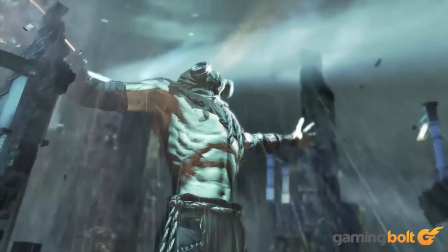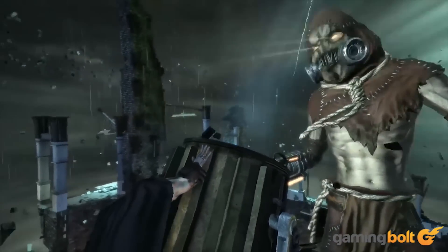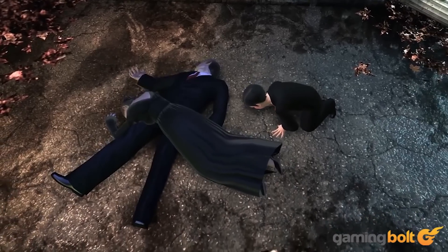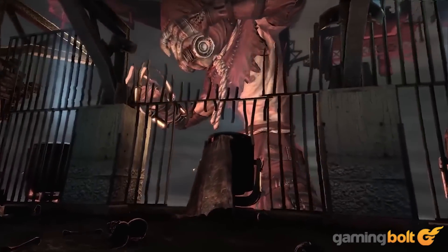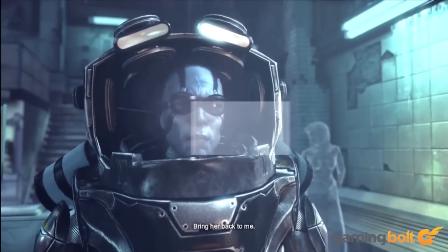Scarecrow, Arkham Asylum. Call it a boss fight or call it a series of platforming sections — the point is that these Scarecrow sections were unlike anything seen in the game before. A hallucinatory world where a giant Scarecrow is searching for you, incidents that take Bruce Wayne back to his tragic past, and eventually overcoming the sphere and taking Crane down. Unlike the fight with Jason Todd, this was a unique boss battle that had great challenge and payoff when all was said and done.